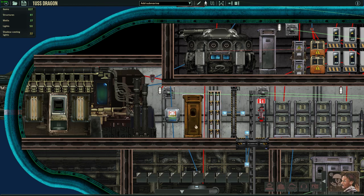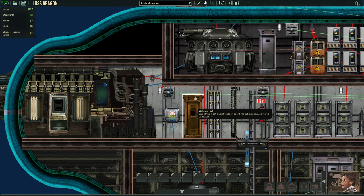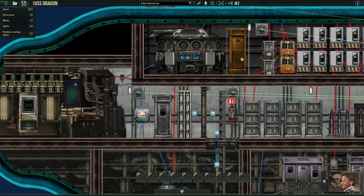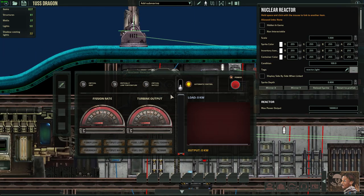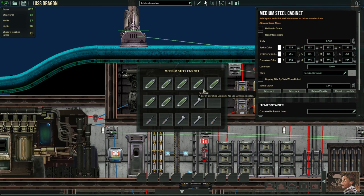Here you've got the engine room with some welding tools and welding fuel over here.